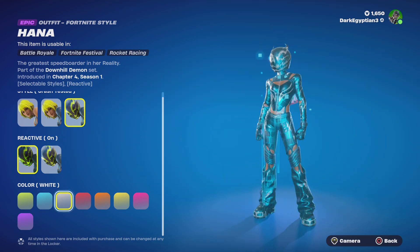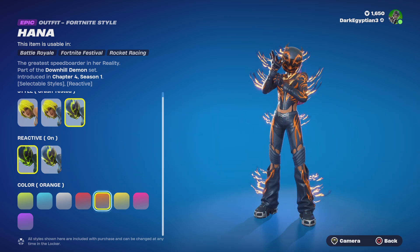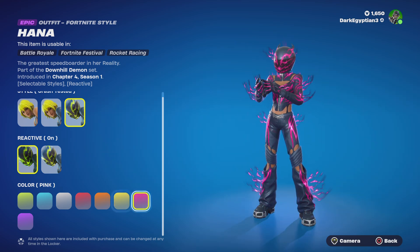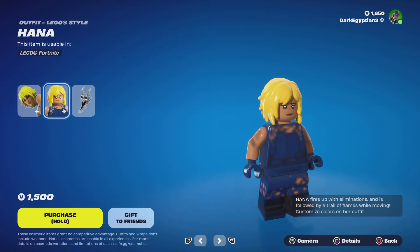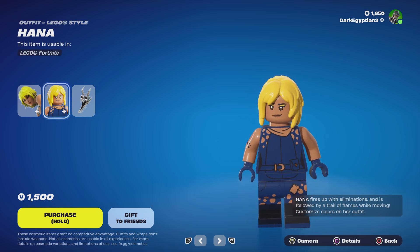With reactivity on, we have alternate colors: lime as the default, teal, white, red, orange, yellow, pink, and my personal favourite — purple. Moving on to the Lego style, we have Hannah there. The description reads: 'Hannah fires up with eliminations and is followed by trails of flames while moving.'